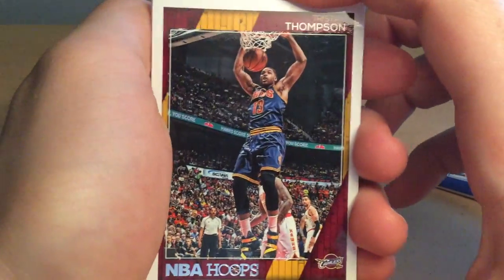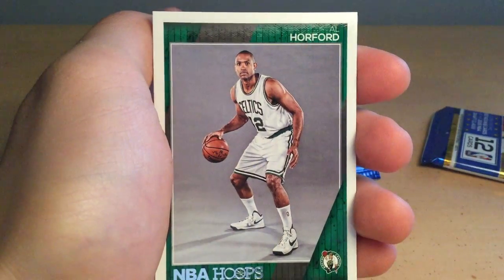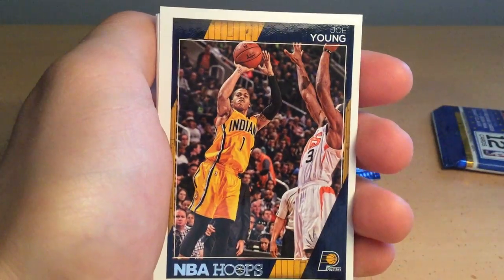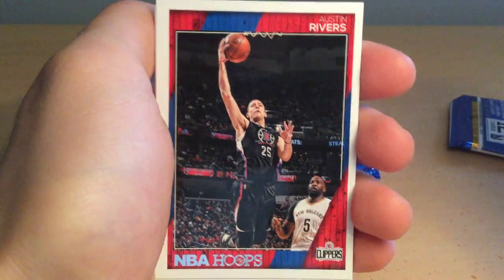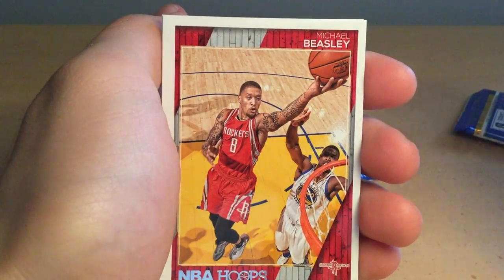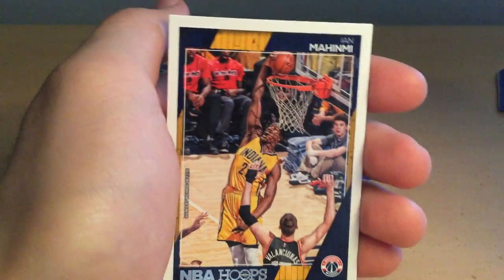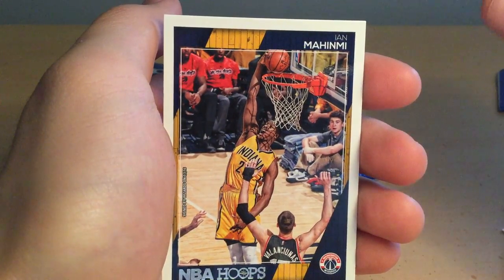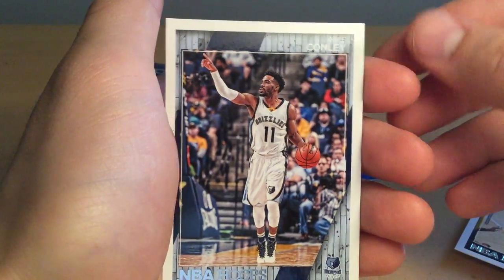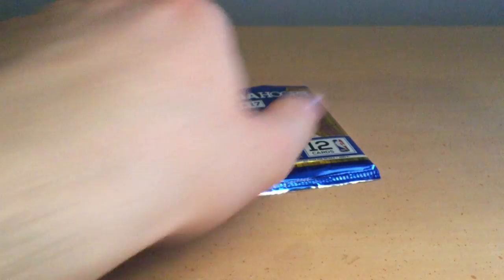Fourth pack: Tristan Thompson, Cavaliers; Cheick Diallo rookie card; Al Horford; Joe Young; Austin Rivers; Jose Calderon; Michael Beasley; Tyson Chandler; Jason Smith; Rudy Gay; Ian Mahinmi; Mike Conley. Not too many notable cards, but we just got a signature so I'm not gonna complain.